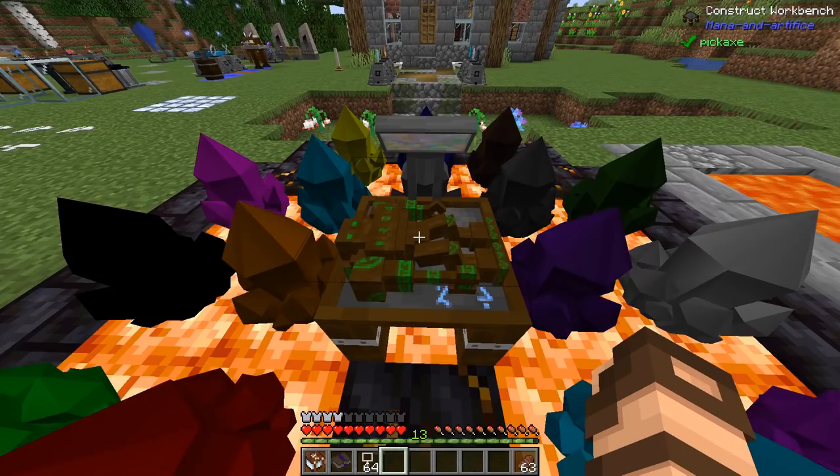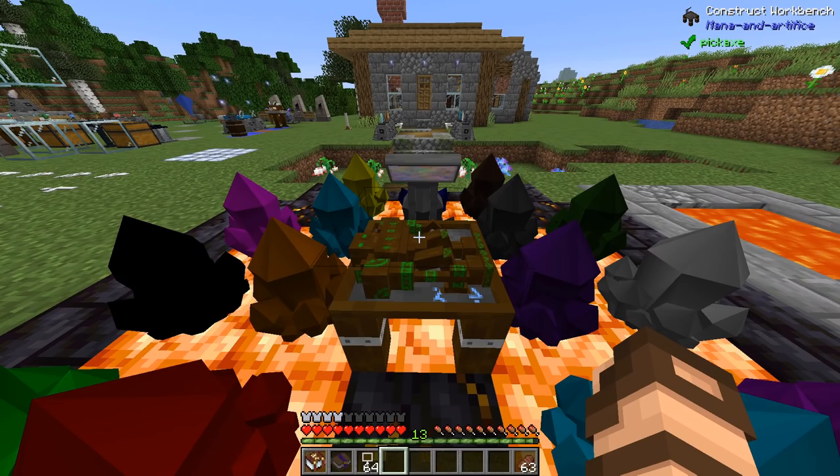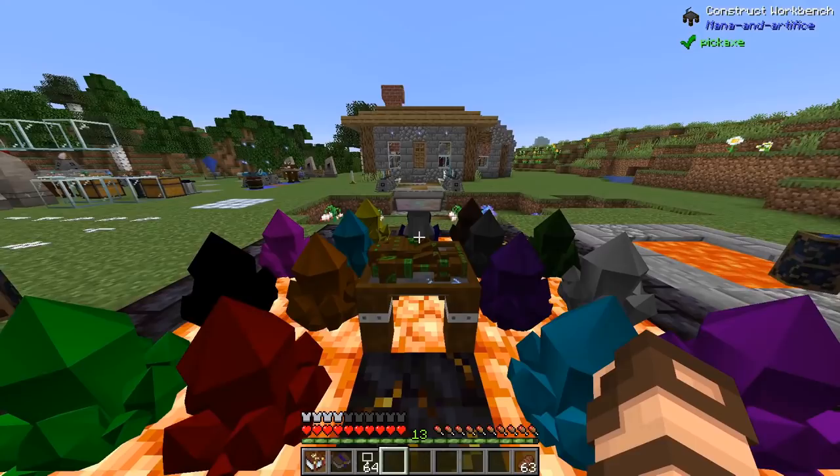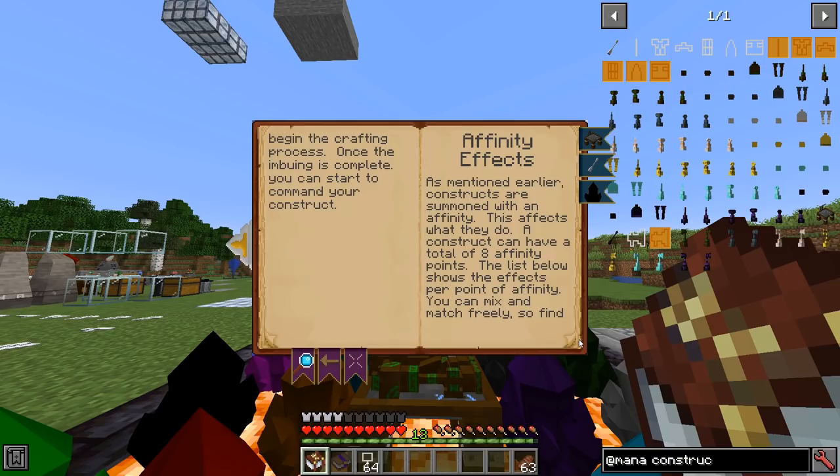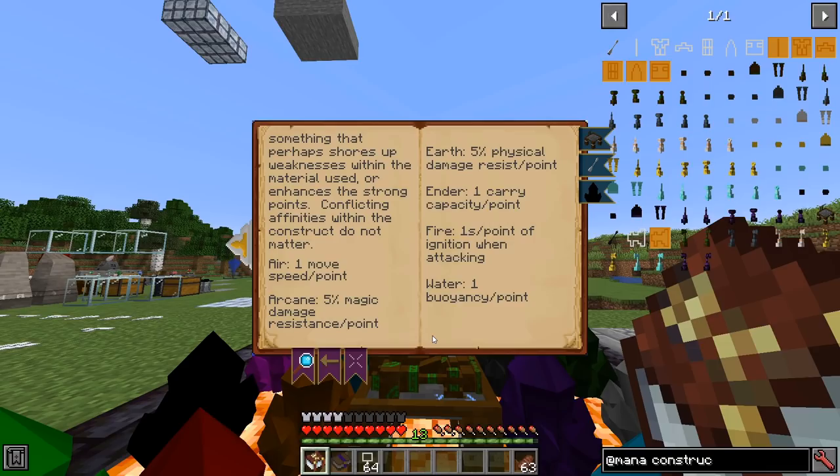So we've got this complete little wooden construct here all set up just by right-clicking these pieces into the table. Next, you're going to want to choose the properties of your construct. Going back into the book to the Animated Constructs chapter, scroll down until you get to the affinity effects. This is where you cast onto these chimerite crystals and essentially give your construct special stats. All of these have to be touch spells of some sort — they have to target the block, not yourself. So you can't use self-fling; it has to be something that actually targets a block.